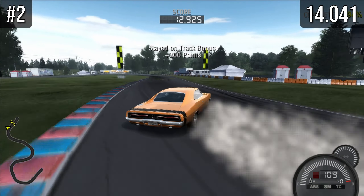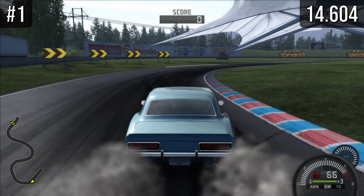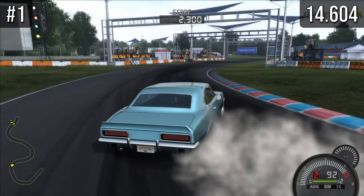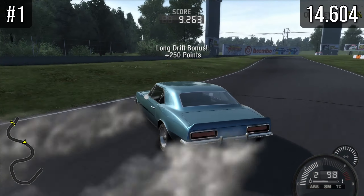At number one, and it wasn't that surprising to me, we have the Camaro. When I did a 10k RPM test this car was also number one, and the reason is it's clearly the best at scoring points — 14,604 points, which is genuinely amazing for a drift car. Overall, the classic muscle cars are very good at scoring points. Except for the bottom two, all of them scored more than 11,000 points, and the Camaro handles pretty well on top of that.